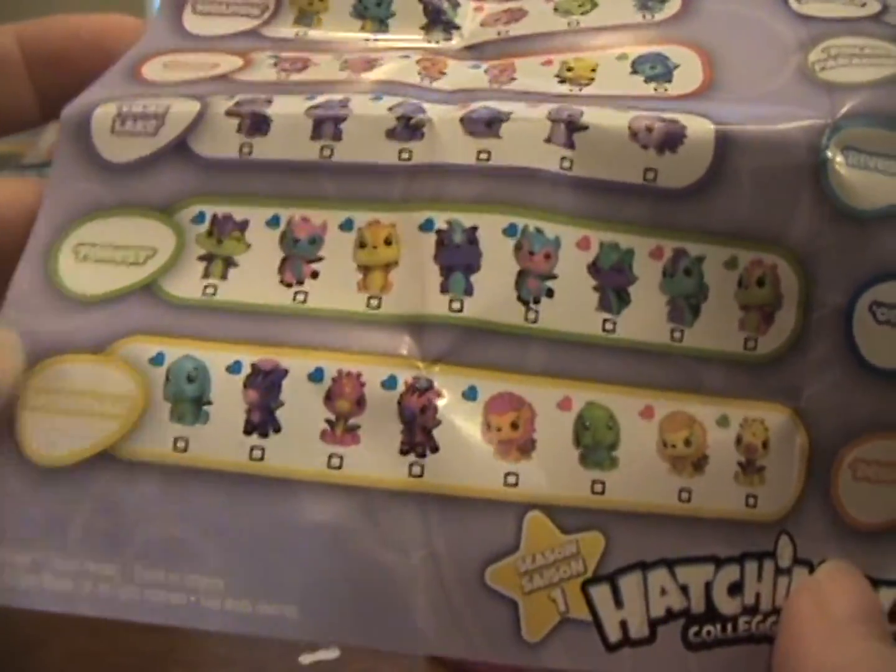She got an ultra rare — this is an ultra rare! Really? Oh look, pink and green! Abigail, please be careful. So we have a squirrel with wings and a horse with wings, which would be a pegasus. Wow! Let me see the checklist, please.